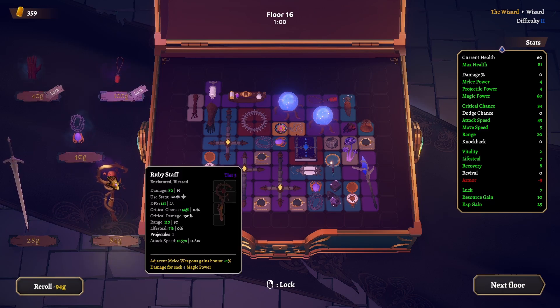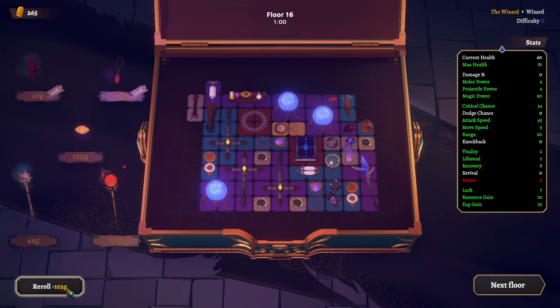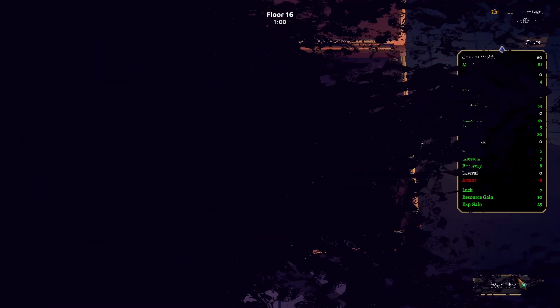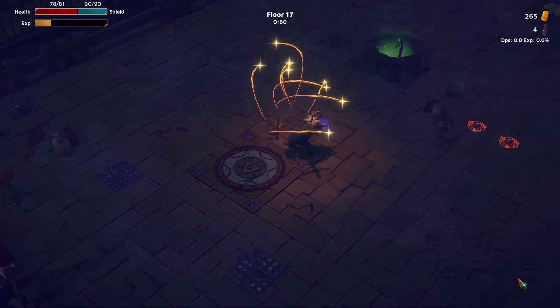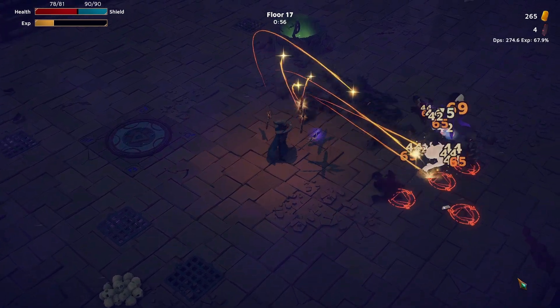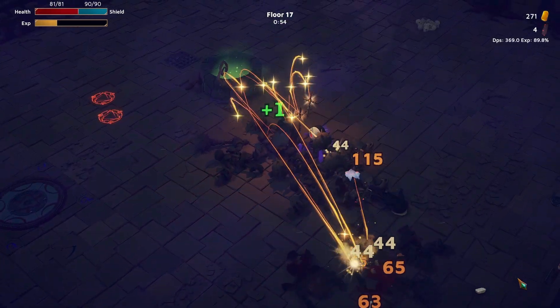Damage is at 80 right now. Not very good range but we're good. Floor 17 now. Health did not get reduced to 1 — so I'm still wondering what that is about. 90 shields now because we got more magic power.